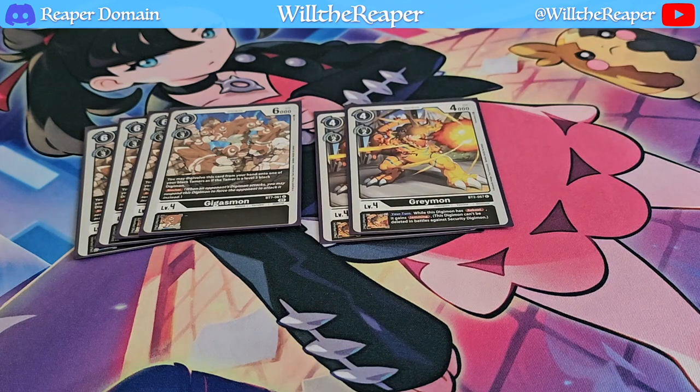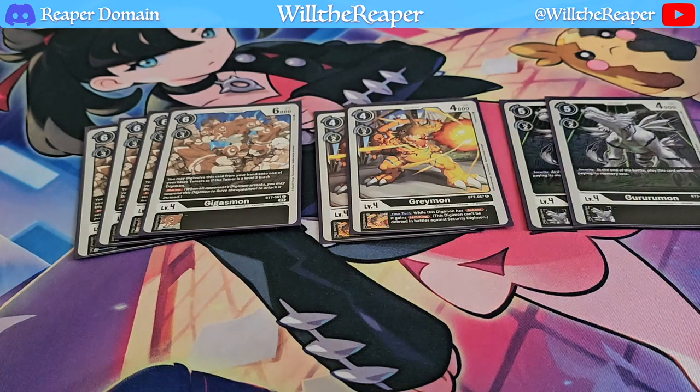We're also going to be playing 2 copies of Vraymon. This card can easily be searched out with Agamon anyway, so it's no big deal. The inherited effect is such a good one — any of your Digimon that has Reboot also gains Jamming. Having Jamming is so important because recovery for this particular deck is one of the weaknesses. We just have such a difficult time recovering, so having Jamming is definitely going to help out a lot. We are also going to be playing Grurumon from BT3. This one allows you to play itself out when it finishes its battle in security, which is a fantastic card to continue building up momentum.